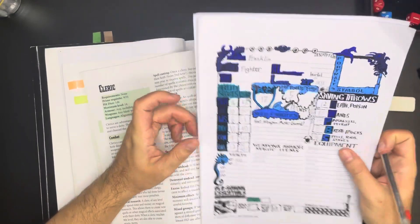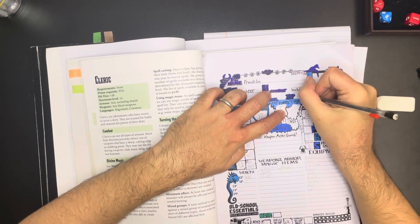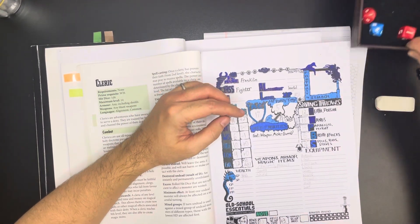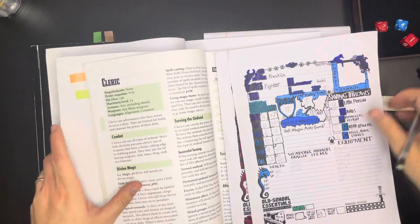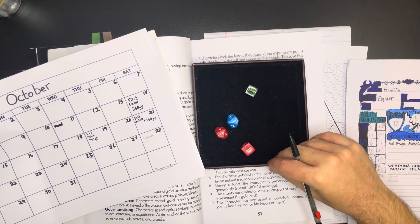Franklin, on the other hand, with his 400 XP is at 18 — still shy of level two. We could do another week of downtime. First, let's find out his d10 consequence — he rolled an eight. An eight means: during a toast the character is pressured to give more generously — spend 1d10 times 10 more gold. Rolling that die, we get a zero, so that's actually a 10. He has to spend another 100 gold. Combined with the 400, that's 500 total from Franklin, putting him at 834 gold.